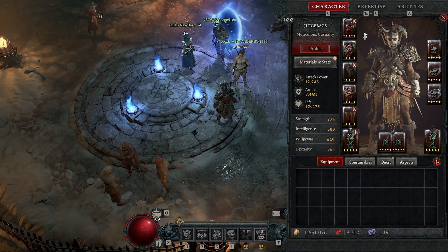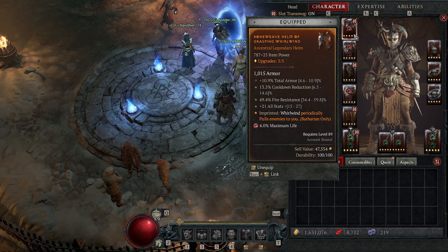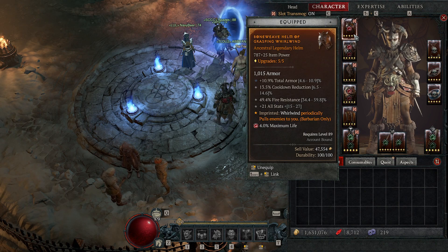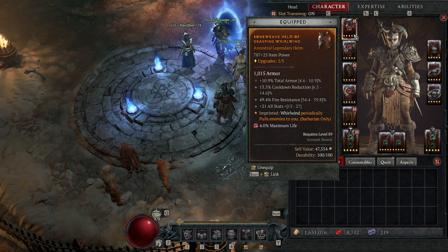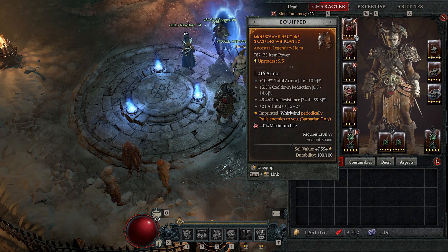I'm doing aspects a little bit differently here. We've got Grasping Whirlwind on the helmet. This one is arguably a complete piece of junk — it rarely procs, it never procs when you want it to, and it just doesn't pop enough. However, when it does work properly, it's pretty awesome. You could easily pull this one off your build for a little bit more damage or survivability if you didn't want to use Grasping Whirlwind.